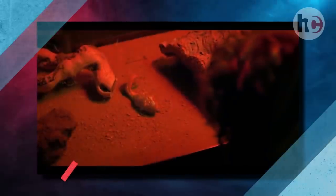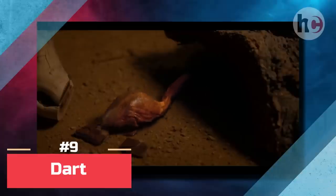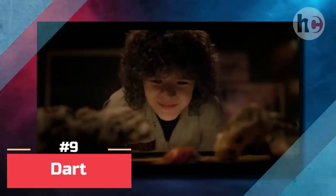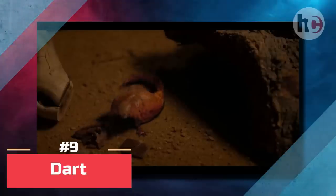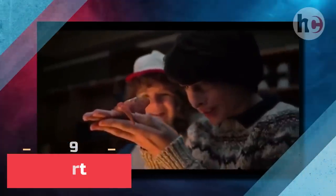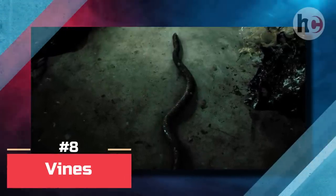Inheriting its name from its apparent love for Three Musketeers bars, D'Artagnan lived a relatively luxurious life as Dustin's pet. Starting as a type of larvae, this creature transforms into a pollywog, then a frogogorgon, followed by a catogorgon, before becoming a demo dog.